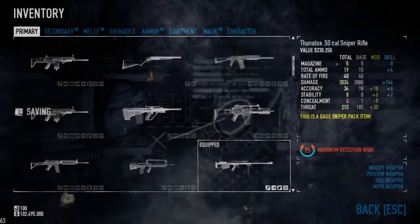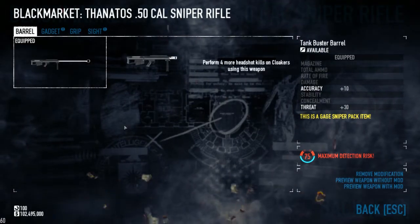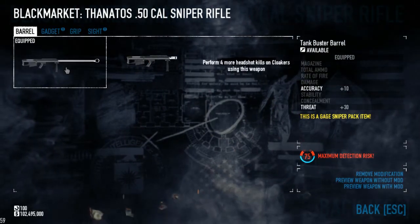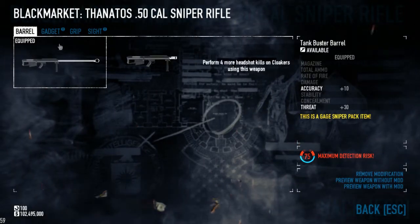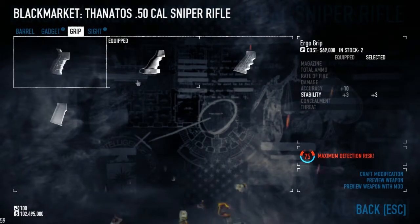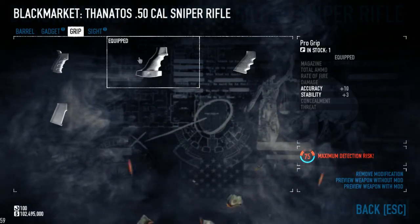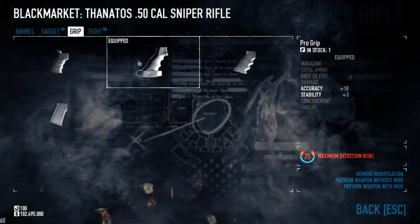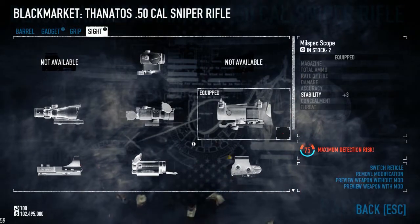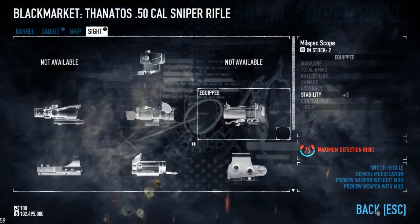Moving through the weapons — as I said, primary would be the Thantos, just to bring down shields and dozers, nothing else. So just the Tank Buster barrel to help with accuracy. Most engagements will be quite close so accuracy shouldn't be a huge deal. Gadgets are personal preference — I always like the little green laser line. I've got the Pro Grip to increase accuracy and stability, but again everything is quite close so nothing is really needed. For the sight I'm running the Mil-Spec scope, but things are quite close so you could easily get away with non-magnified sights.